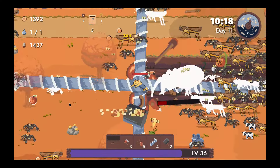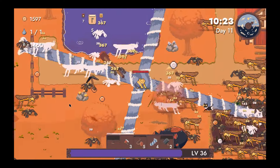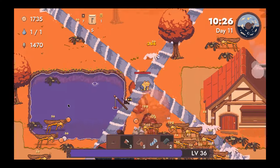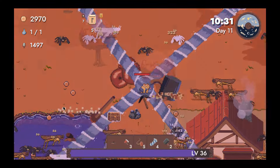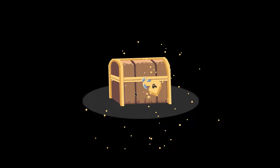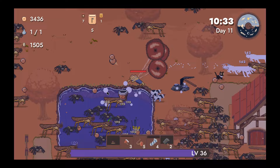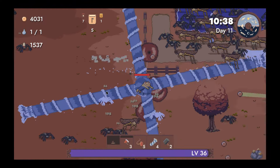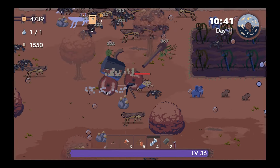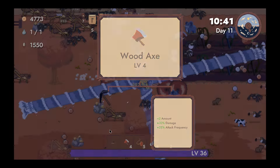Cruising through the crops and just instantly getting a boatload of everything — it just feels very nice. I just ran over this area and leveled like two times, plus potentially level up your weapon. Wood axe level four — we've got to do plus four amount, right? I don't think the cows stack, but let's just pretend they do.